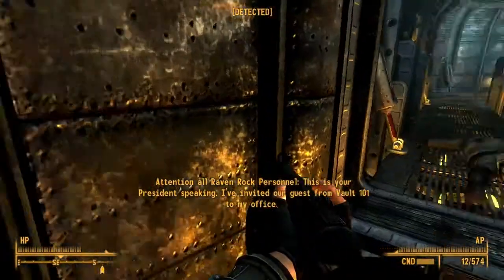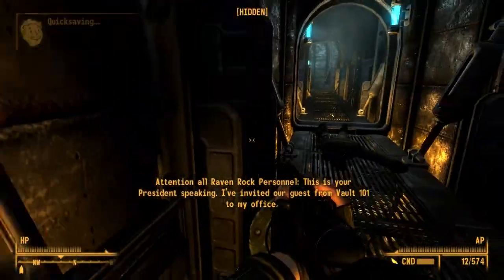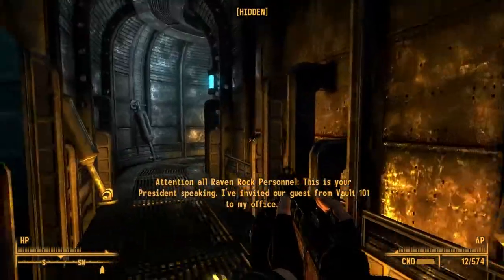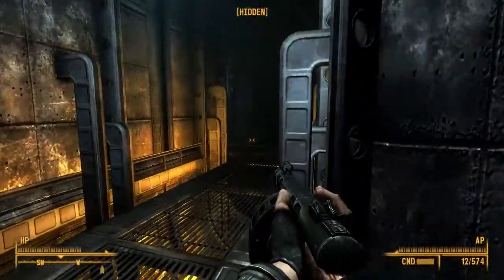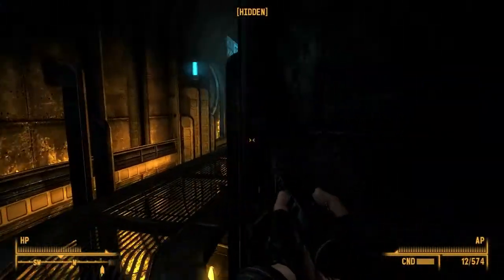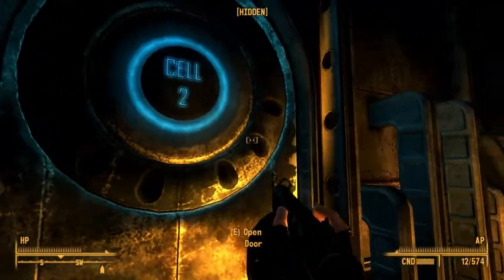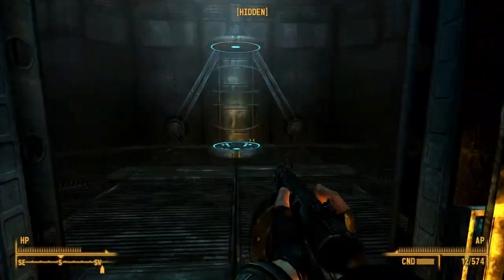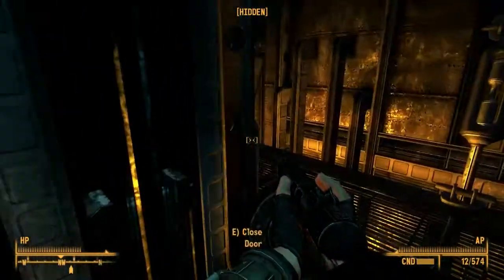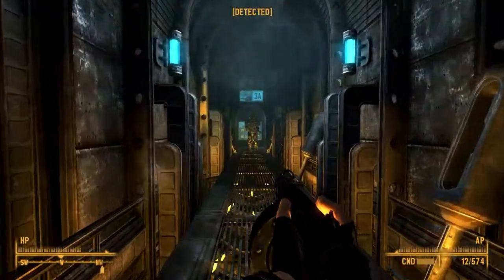Attention, this is your president speaking. I've invited our guest from Vault 101 to my office. Please do not impede his progress. Thank you for your cooperation. But that makes it more difficult for me to kill everyone, because they might not want to let me kill them.